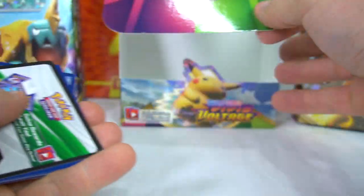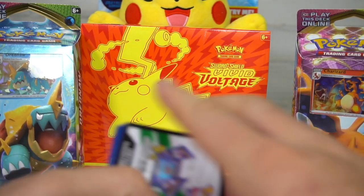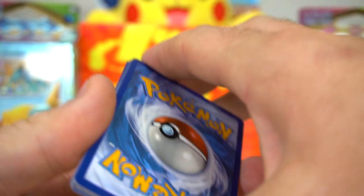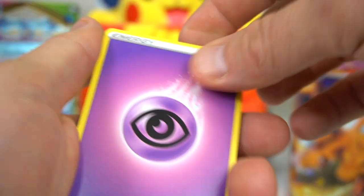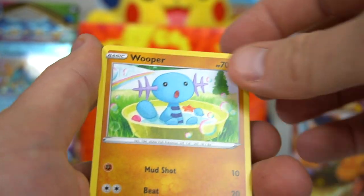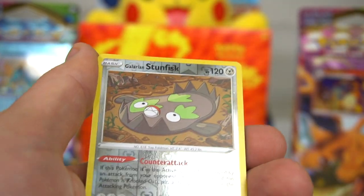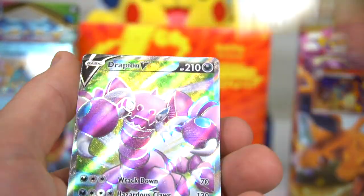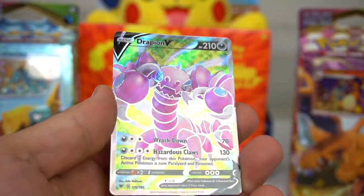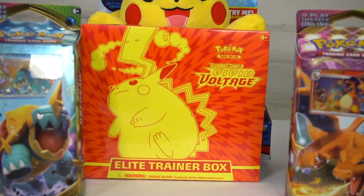Also, the Elite Trainer Box has more booster packs, so make sure you check back on the channel for that. Final booster pack — lightning energy — Psychic. Hitmontop, Swoobat, Magcargo, Charmander, Wooper, Galarian Meowth, Cottonee, Arrokuda, Galarian Stunfisk Reverse, and Drapion V! Good way to end it with at least a V card — number 175. Very cool.